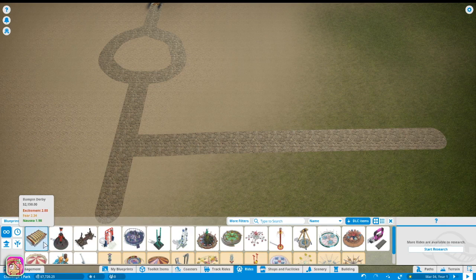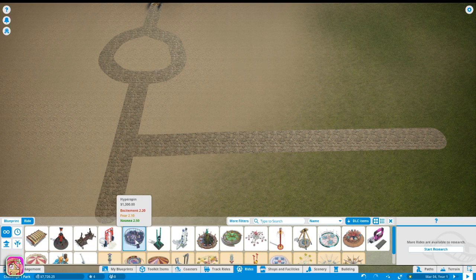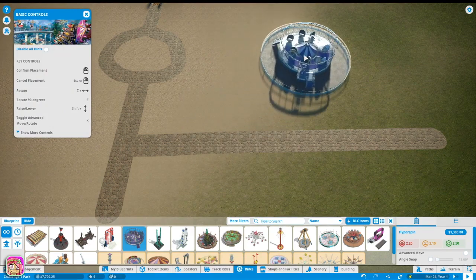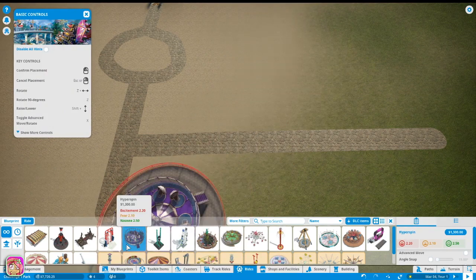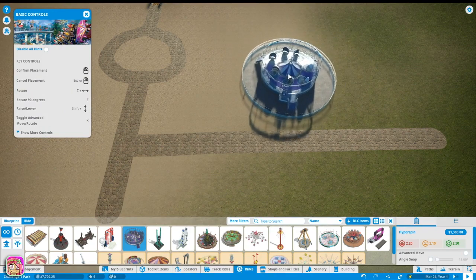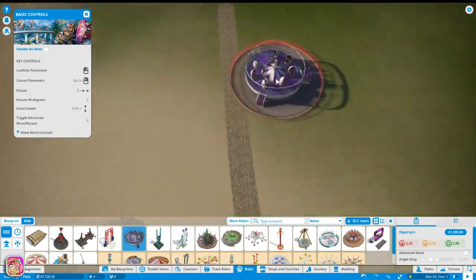We could do like a bumper cars kind of thing, or there's a Hyperspin - that may be what we do. Hyperspin's not too bad, let me look at that. How much was that - one thousand three hundred. Let's go ahead and put a Hyperspin in, we'll see how this goes.